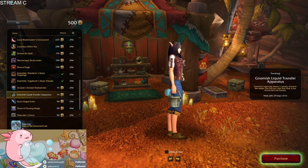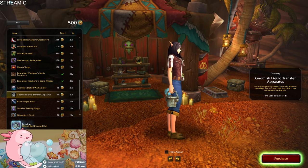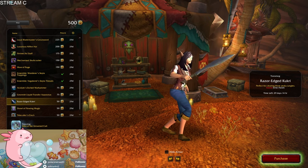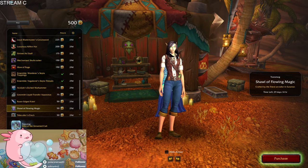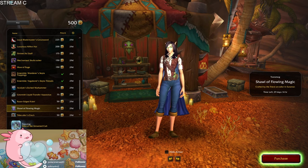Oh no, Gnomish Liquid Transfer Apparatus — well, if I ever need to paint anything, I'll know where to come. Razor-Edged Kukri. Oh! Shawl of Flowing Magic — oh, that's kind of cool. Not bad at all.